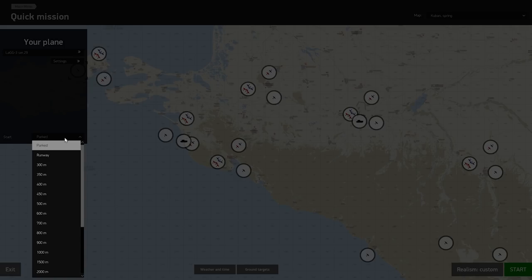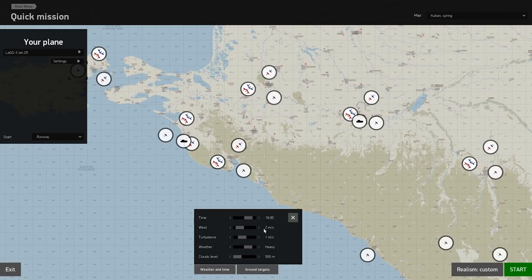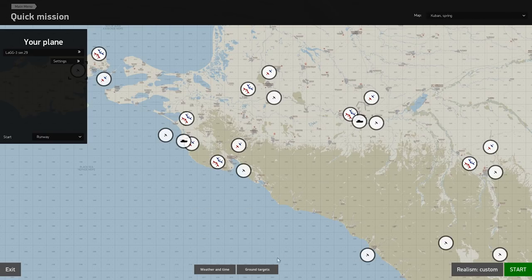You'd need to map every startup control to your joystick or controllers, or use the 'E' cheat button to start the aircraft for you. You can also set your start position — on the runway, parked, or at 1,000 meters altitude. Note that everything is in meters since it's developed by Russians. You can also configure weather and time of day — I'll set it to late afternoon to get some sunset colors, with a little wind, turbulence, and heavy overcast.